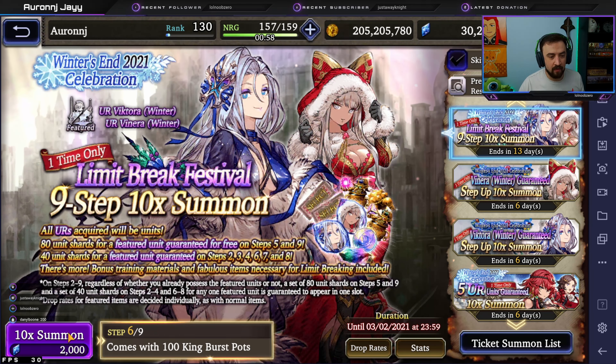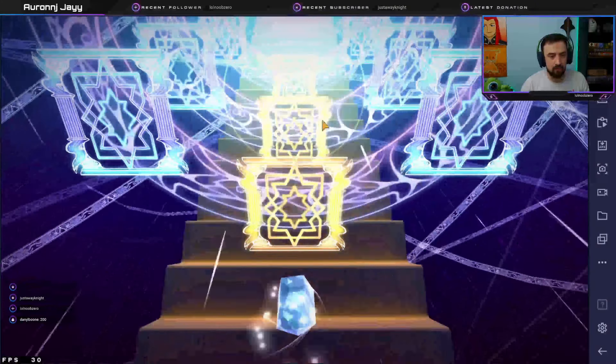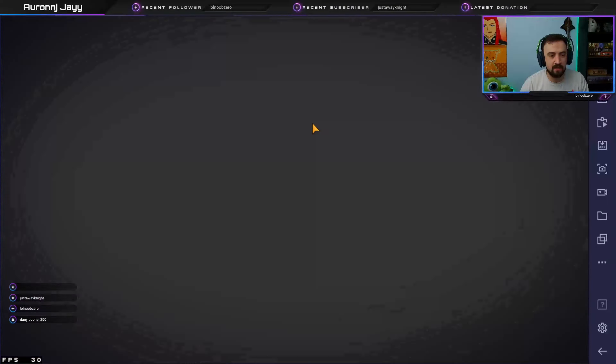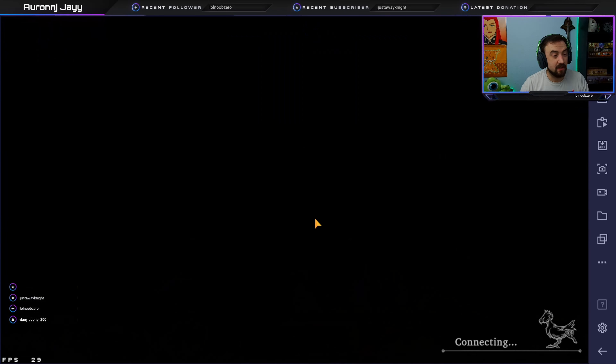Step six — King Burst Pots times 100 and more shards. Come on another unit. Nope, just shards this time. No big deal. We are skipping. That's a skipperino right there. Winter Victoria is just — oh man, this is the hookup.